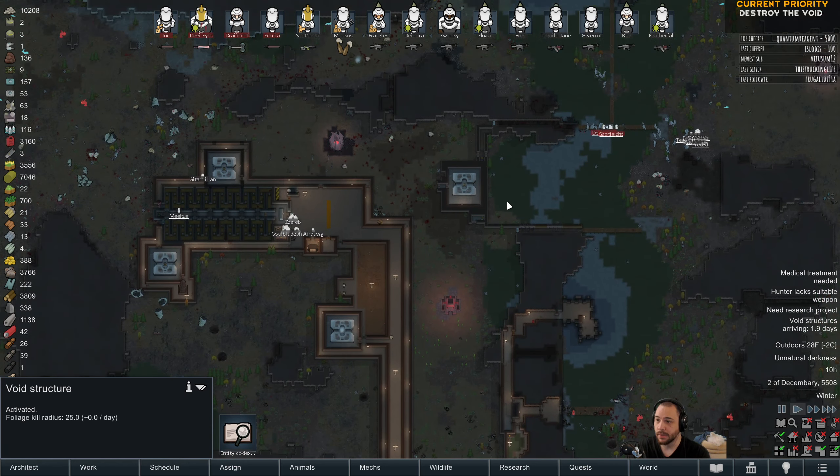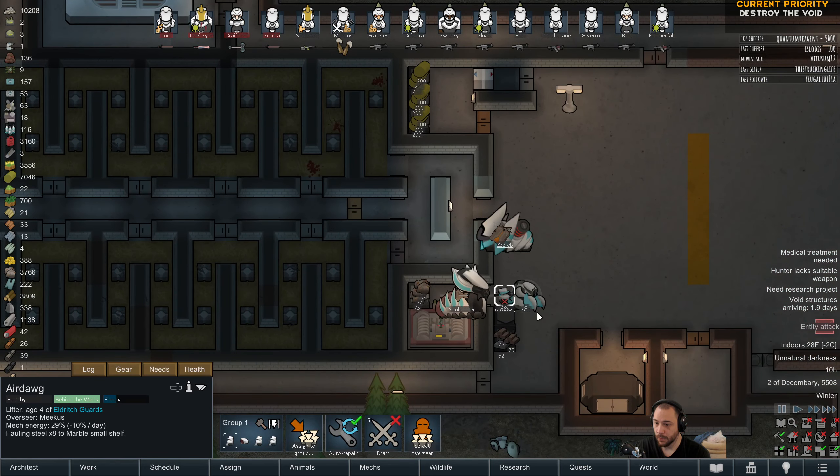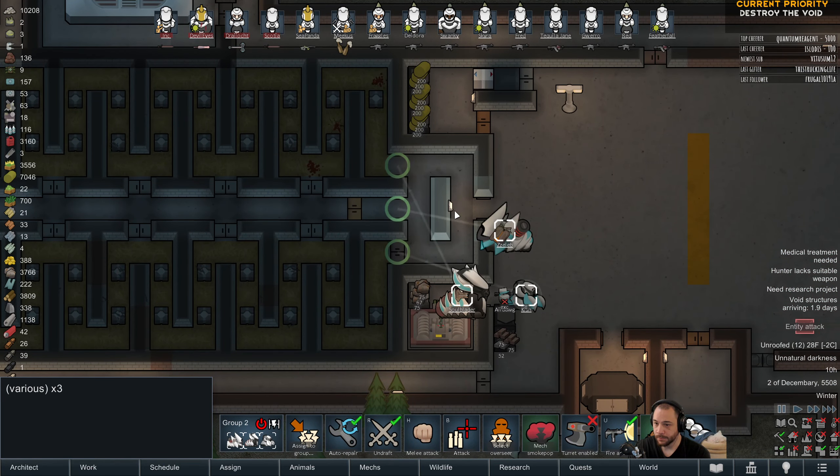Wow — you missed it point blank. Embarrassing. Oops, sorry Air Dog. Alright, shooters — I'm actually going to have you enter the base. I sort of wish I had a door closer for quicker access because they have to run all the way down and back up. Could be worse. But the Devourers are gonna be really dangerous — they're hard to counter. So getting as much fire on as possible is going to be our best strategy.